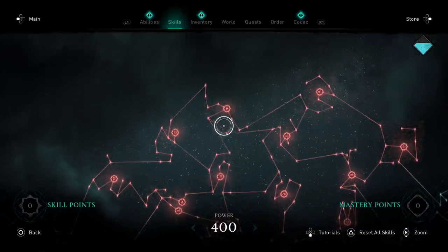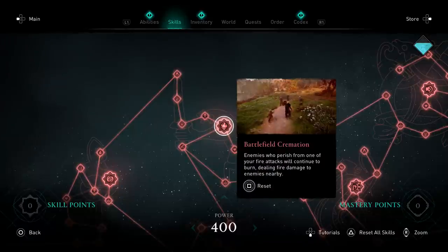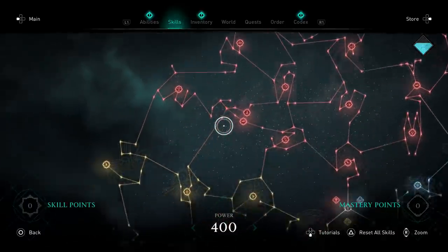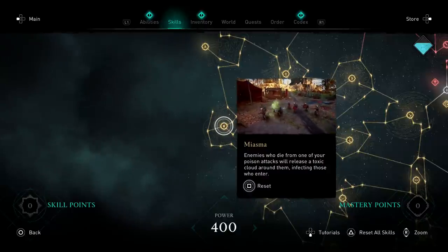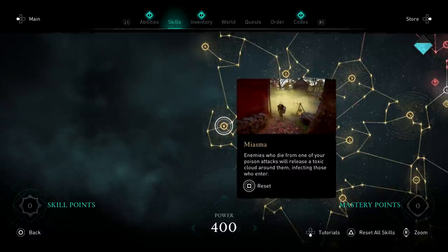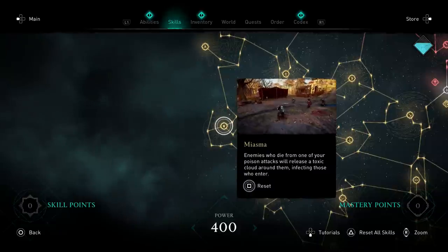For fire, get Battlefield Cremation — enemies you kill while on fire stay on fire and can ignite nearby enemies. If you use poison, Miasma is much better — it covers the whole battlefield in a poison cloud and poisons everything. The downside is you can't see what's happening, which is why I prefer fire.